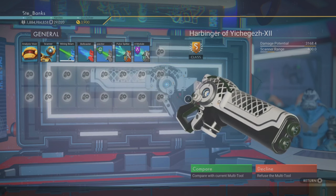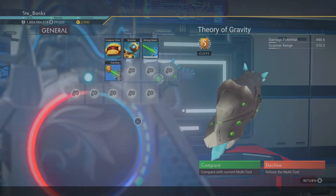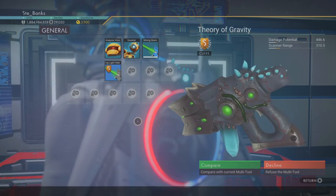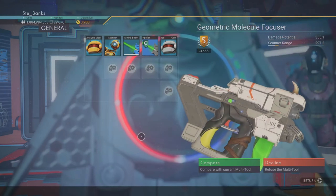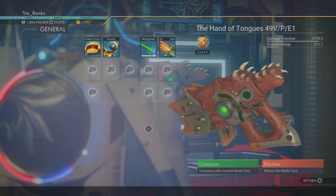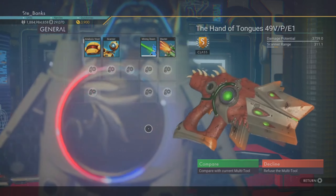What's going on guys, Bunks here. Today I have a quick video giving you the locations to a whopping 6 different and super rare S class multi-tools in No Man's Sky. If you were to try and find these S class multi-tools yourself it would take you forever to get just one of these, so hopefully you get yourself a brand spanking new S class multi-tool after watching this video. So without further ado let's go ahead and get stuck in.